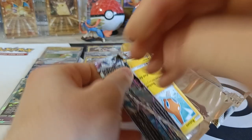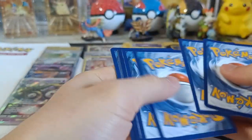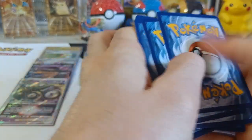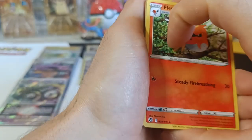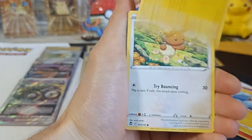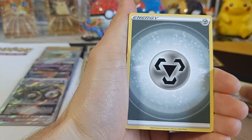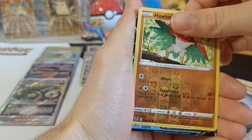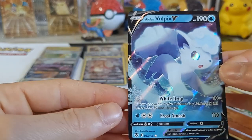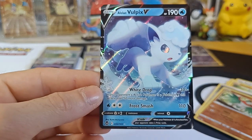Number five — I saw something, oh boy! We got Fletchender, Dracloak, Lantern, Rotom, Benary, Dripi, Fampi, Fletchling, Energy, Reverse Holucha, and it's Alolan Vulpix V. Unfortunately I already have this one — there you go, Alolan Vulpix V. Let's continue.